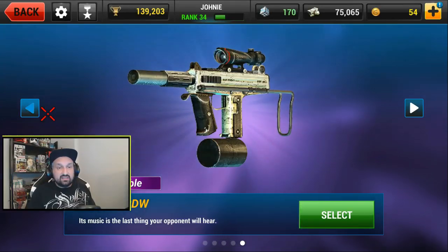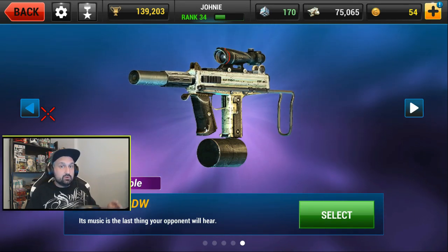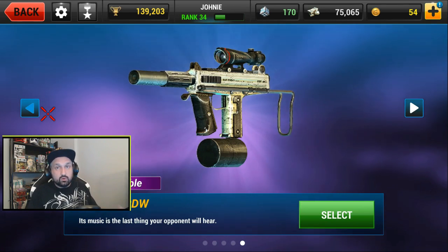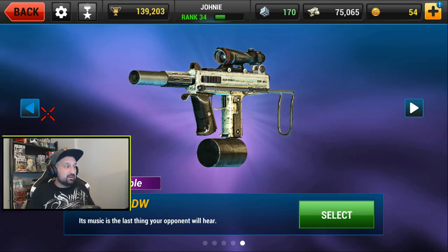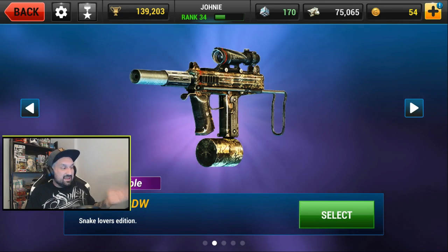The CBJ MS is a short range weapon - it was my first epic short range weapon. I put quite some upgrades on it and it helped me progress through the campaign, especially when I needed short range weapon kills. I didn't have a good shotgun at that time, so that was the one I used. So this is one of the skins I got, and this is another one - snake lovers edition.